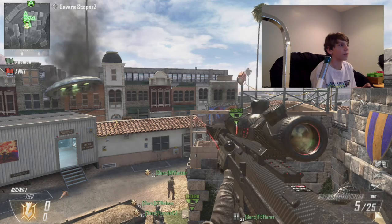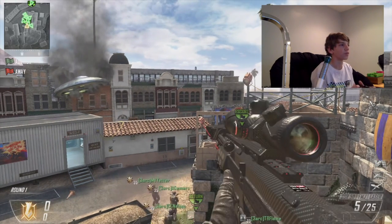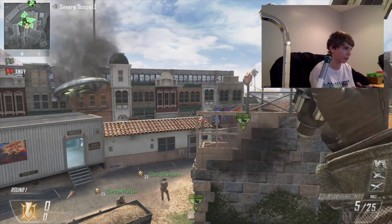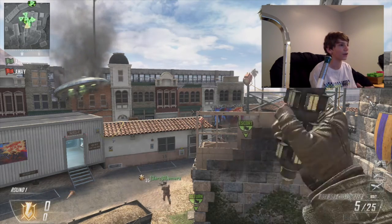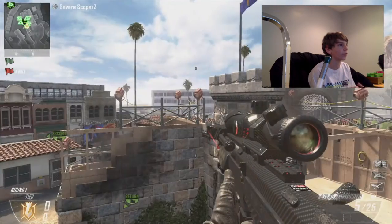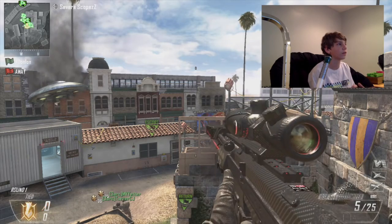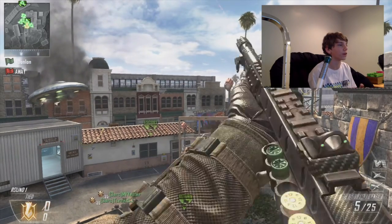The next step for shock charge canceling is you're just going to pull it out with the left bumper and then press Y, and it should look like that — with those little crosshairs showing up on your screen and the little sound effect.